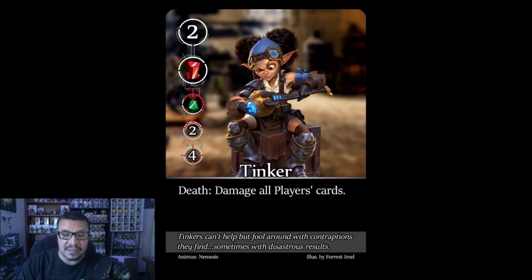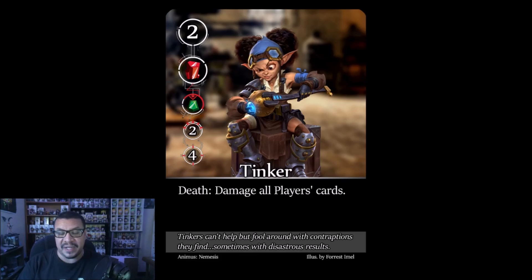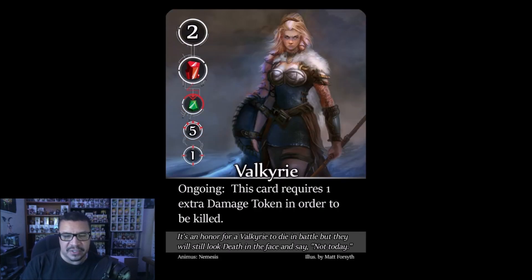The Tinker: death ability — damage all players' cards. Similar to the Swashbuckler but hits all players' cards rather than just one damage each. Worth two points. Strategy is situational: if she appears early when you have few cards in play, focus her down to minimize the death effect. Later in the game, hold off killing her until you're on the cusp of victory when the board damage matters less.